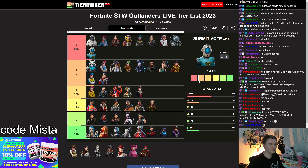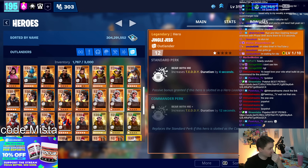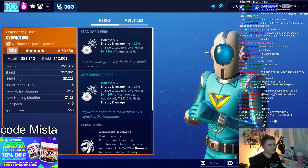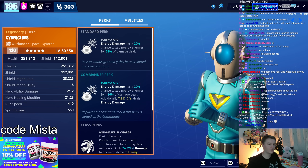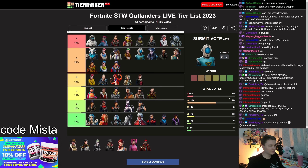Cyberclops: easy A tier. He gives you really good outlander abilities and bonus damage to energy aspects. A lot of people really like Cyberclops, but I'm convinced he's extremely overrated. That plasma arc looks good, but it's only 20% of the time and 58% extra damage isn't much when it's only occurring a fifth of the time. A tier is fair — I made a video on him in the 160s if you want to look it up.